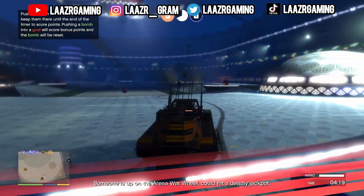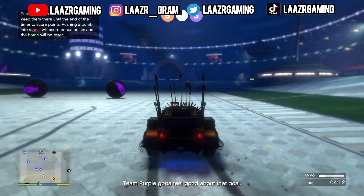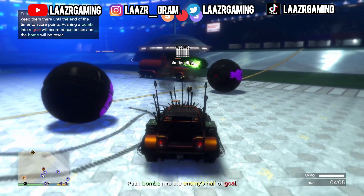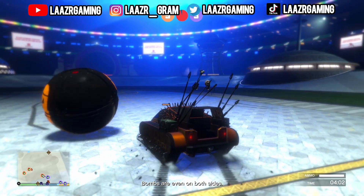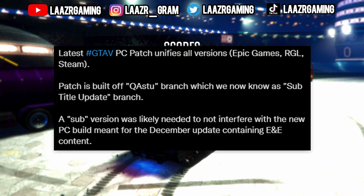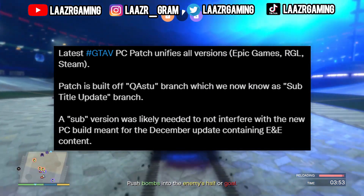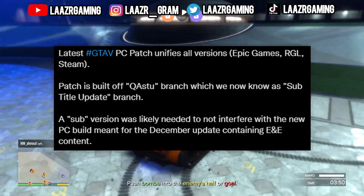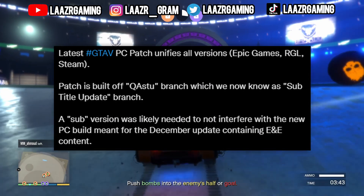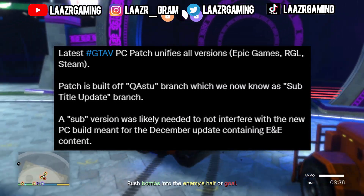For PC players, you may have noticed a mini update last night — Title Update 1.63. I'll leave a link in the description to all of the general fixes, instability and security updates Rockstar Games have made. However, data miner Tez2 confirmed a few things Rockstar never mentioned on the newswire. The latest GTA 5 PC patch unifies all versions — Epic Games, Rockstar Games launcher, and Steam. The patch is built off the QA STU branch, and a sub version was likely needed not to interfere with the new PC build meant for the December update, containing expanded and enhanced content.